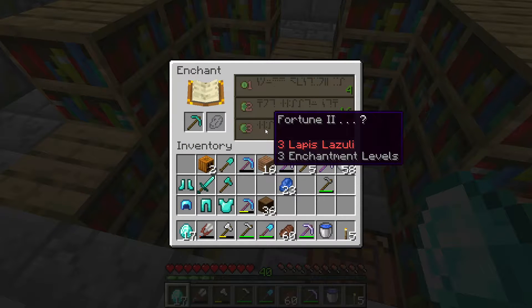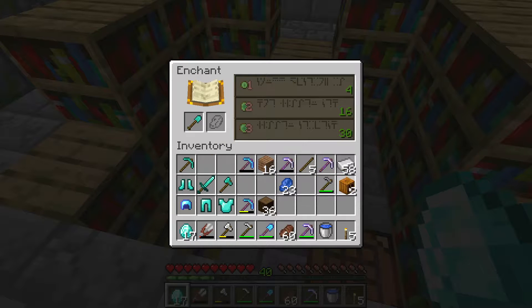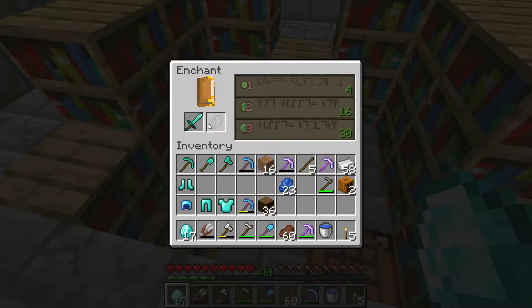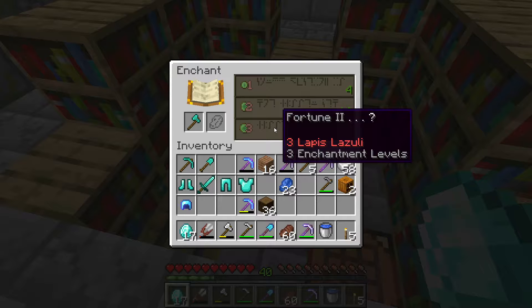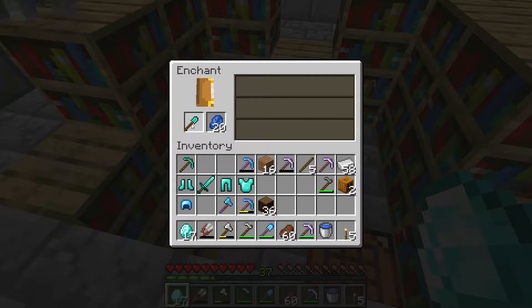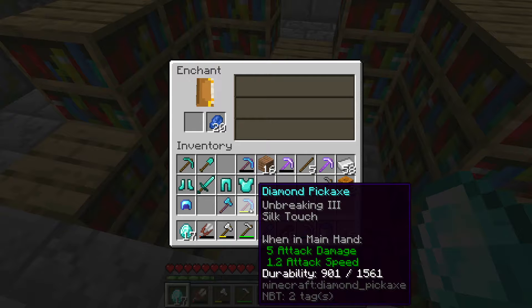Pickaxe first — fortune two, that would be good, that would be nice. Let's see what else we have. Fortune two, alright. Oh — sweeping edge, unbreaking, protection three, unbreaking. Let's put lappies in it and do that one. Oh, okay — nice, actually that's a really nice axe. What else do we have — silk touch, oh that would be good. We have silk touch on that one already, so we don't actually need it on the pickaxe.